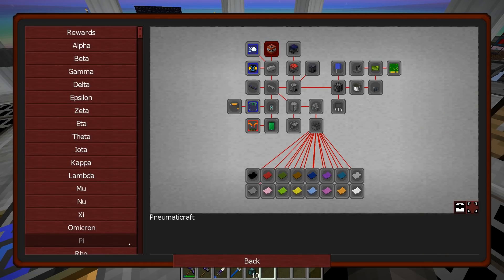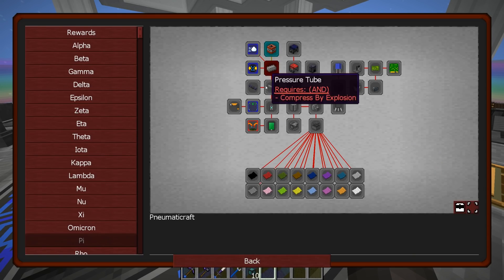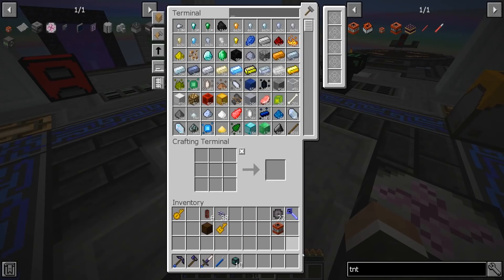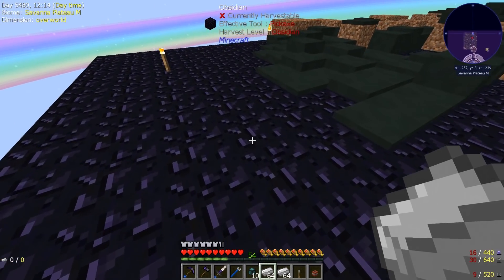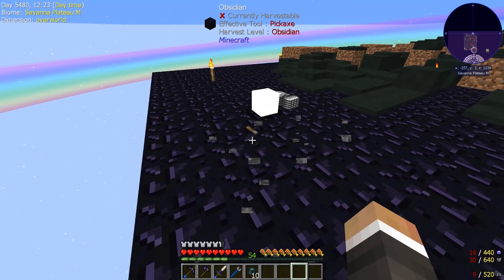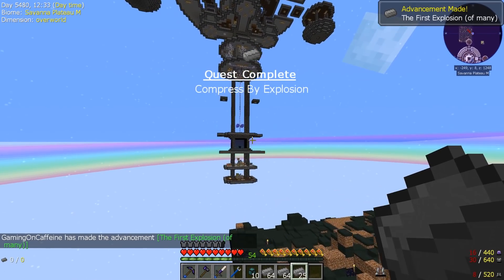If we open up the quest book, the first quest in the Pneumatic Craft quest line is to craft one piece of TNT. The following quest is to create some compressed iron, which is made by essentially blowing up iron. I think it's best to do this with tiny TNT from Applied Energistics 2, which creates just a very small explosion — all we really need. We'll grab a couple of stacks of iron, come down to our obsidian platform, throw down three stacks of iron and a little bit of TNT — and boom, we now have two and a half stacks of compressed iron. That's all we really need for today's episode.